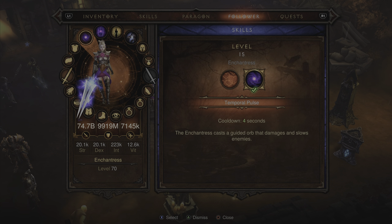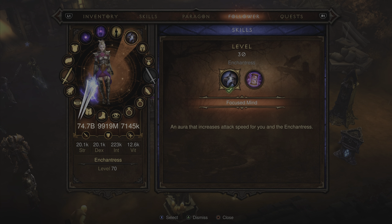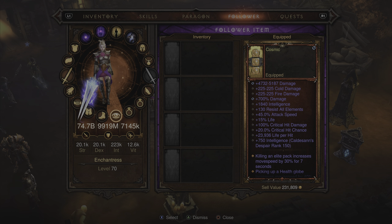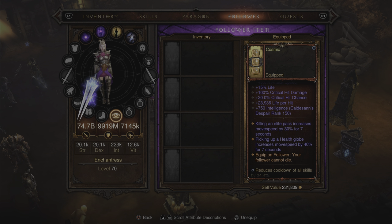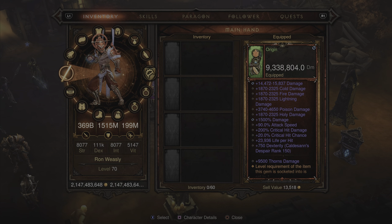For our follower we're using the Enchantress with the Cosmic set. Skills for the Enchantress are Temporal Pulse, Prophetic Harmony, Power Shield, and Focused Mind. We're also using the token that allows our follower not to die, which is crucial when pushing GR150s.